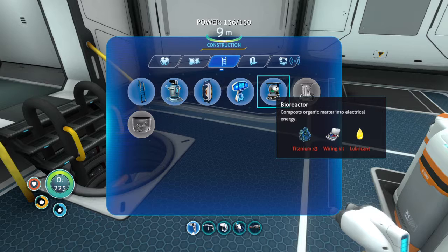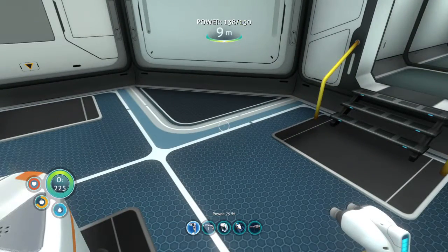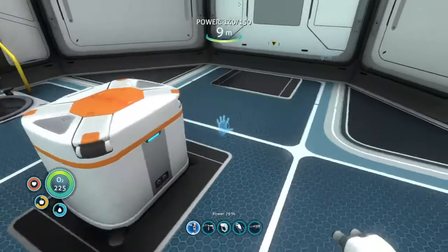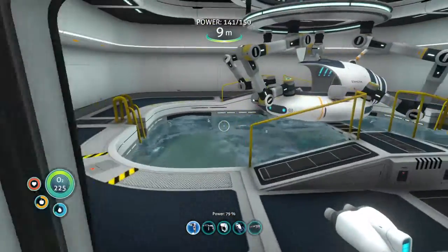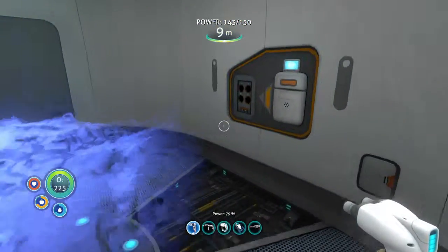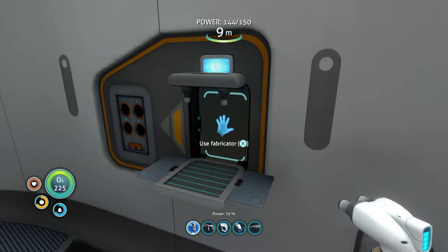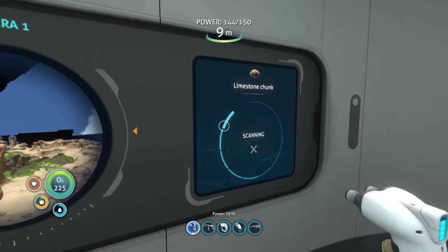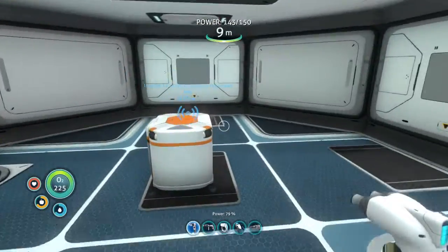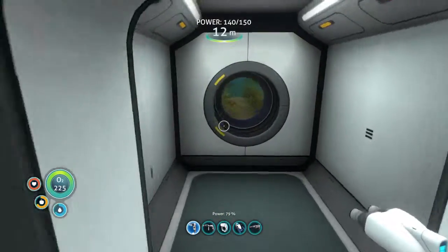The bioreactor needs a wiring kit, titanium, and lubricant — we could build this but I don't actually have the best thing for it yet. We're in a situation where we can't really go forward — we have to do a little bit of waiting, which I haven't had to do this whole series. We can make use of this waiting time. Range upgrade is copper and magnetite — we need to find copper, it's absolutely imperative. Let's scan for limestone — this is going to drain the base battery very quickly.